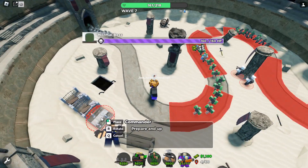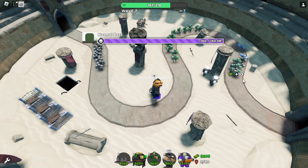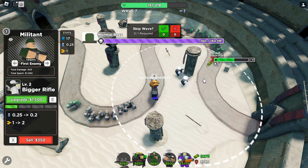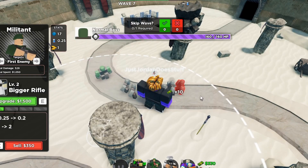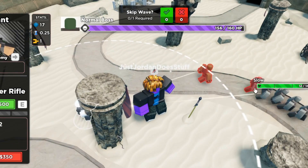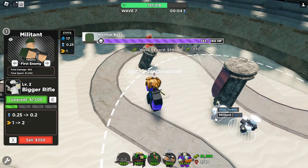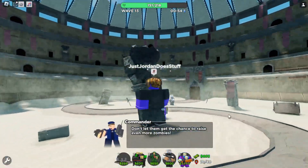Now I can afford the bigger rifle. The normal boss has got a health bar! And they buffed the slows a bit — they now have 14 HP instead of 8, which is pretty new. I wonder if the old fallen enemies are the same. Now we can get the bigger rifle. This skin looks pretty cool.